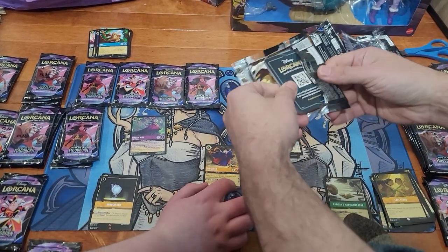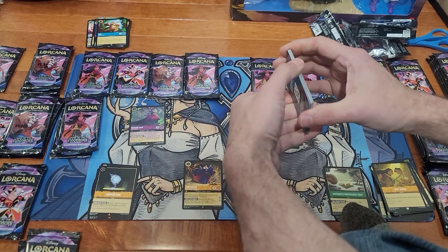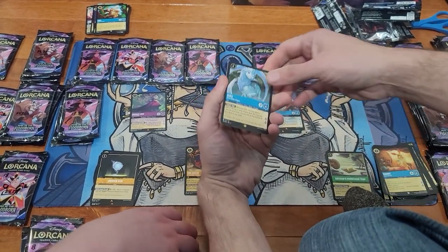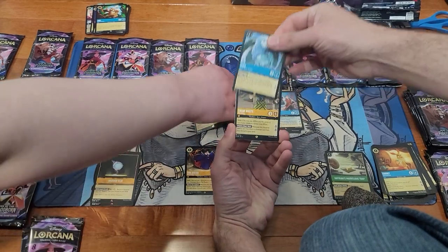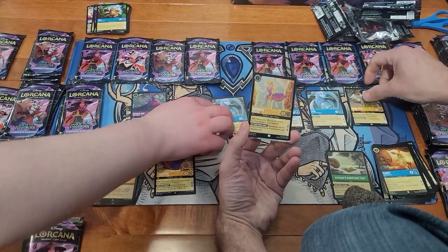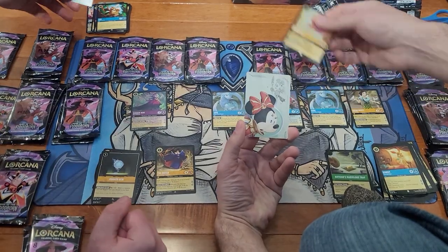I've seen people online already posting up Inklands stuff three, four days early. They're already getting it and opening it. Oh, I just got a Legendary Sisu. Oh, and a Legendary Snow White. And a Foil Rapunzel.